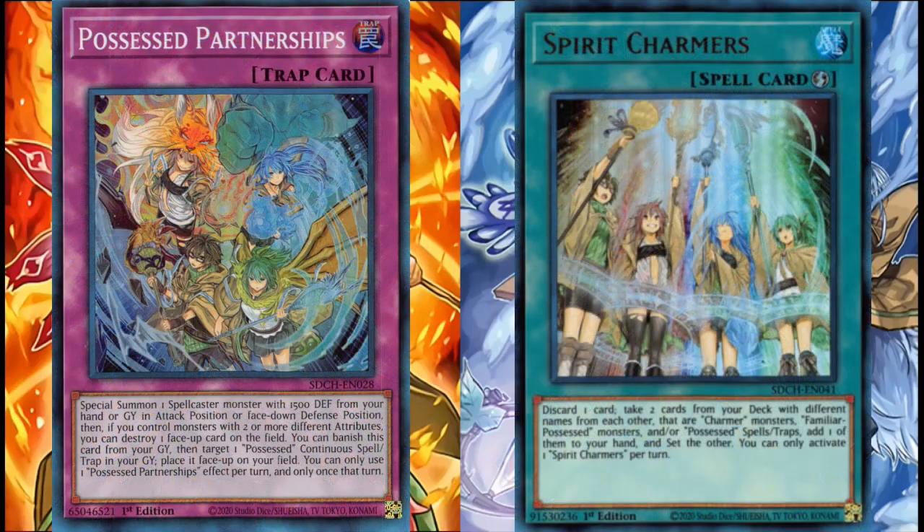Leaving the card breakdown on a good note: Spirit Charmers and Possessed Partnerships are good archetypal support cards. Spirit Charmers is a plus one — for a discard you get to search out a monster and a Possessed back row card, meaning it's your best option for board setups. Possessed Partnerships may look like a boring archetypal Reborn, but it makes up for it with a card pop and the fact that it can recover your destroyed Possessed cards from the graveyard. These cards are respectively 1 and 2-offs in any good Charmer builds.